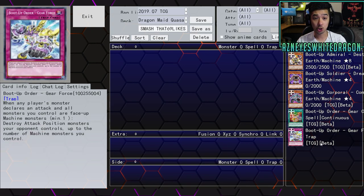Next up we have Boot Up Command Gear Strength — or Gear Force, names might be a little different depending on what website you're looking at. It's a trap card. When any player's monster declares an attack and all monsters you control are face-up Machine monsters (minimum one), you destroy the attacking monster and monsters your opponent controls up to the number of Machine monsters you control. I just don't see a point in this card unless there's something that searches Boot Order cards. You already have multiple Mirror Forces, you can run Drowning Mirror Force, Storming — you have all these other options. Maybe you guys can let me know why you'd play this over other things.